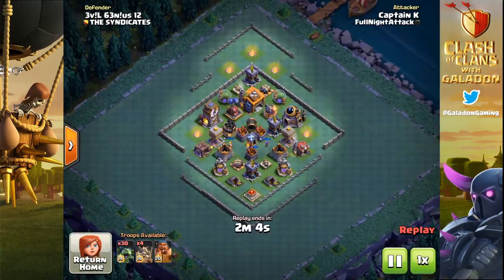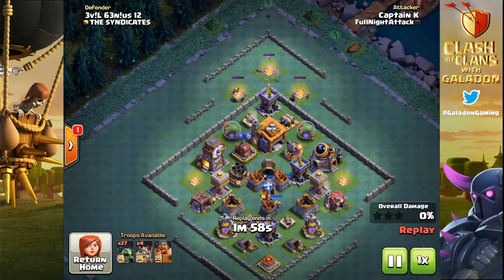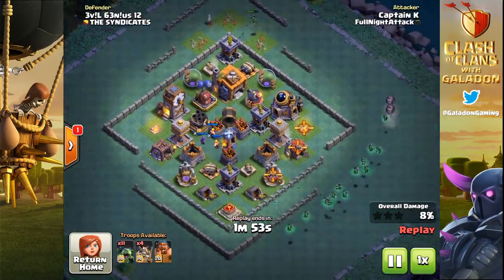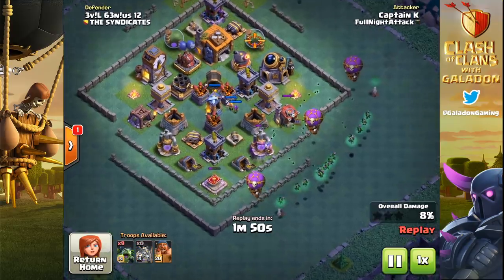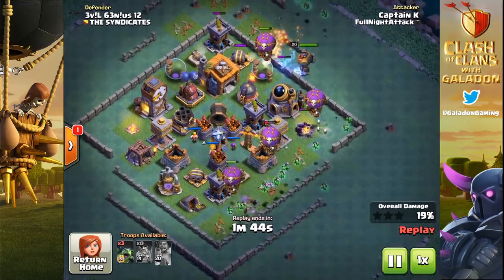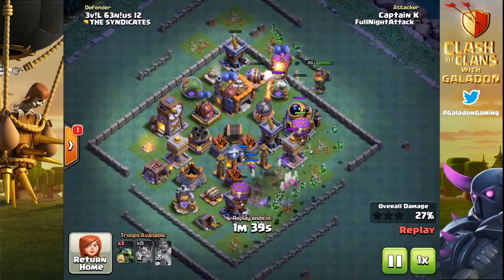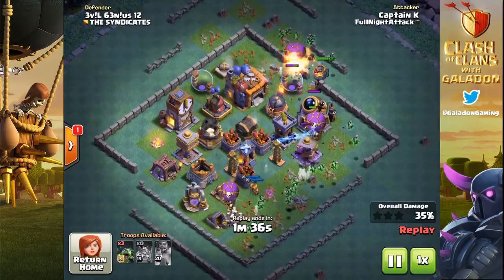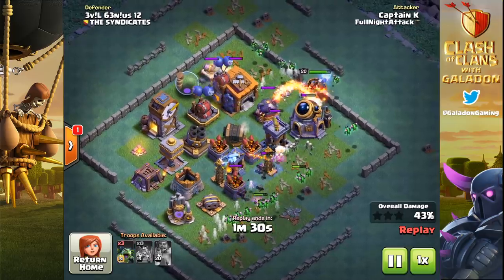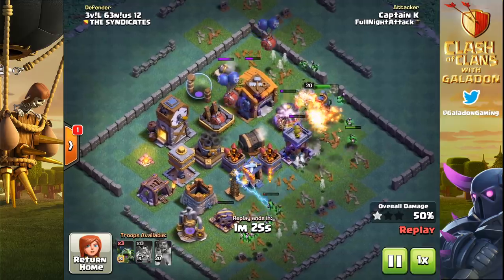We've got another replay from Captain K, using the battle machine at the beginning of the attack one more time. One important thing to watch out for: you don't want the battle machine going after a crusher early — you don't want it going down unnecessarily. The two key structures to avoid are the crusher and the giant cannon. The skeletons will do a great job distracting the giant cannon, and as long as you drop the battle machine out of range of a crusher, it should have enough lifetime to get some distraction done.